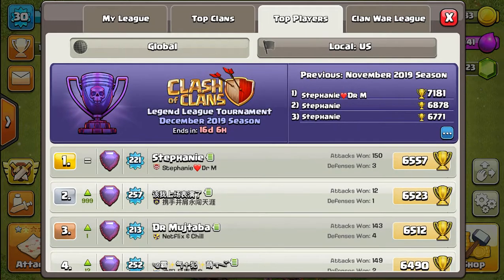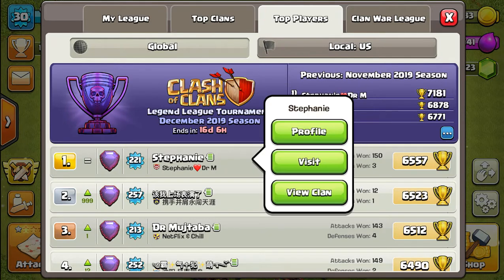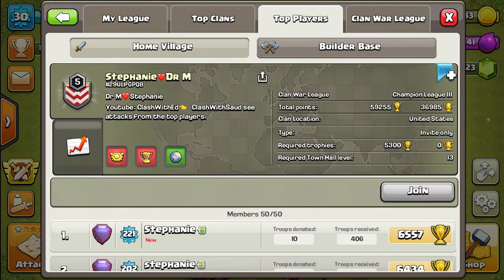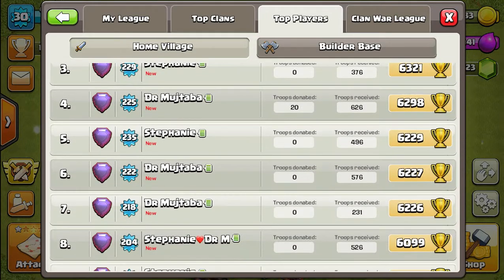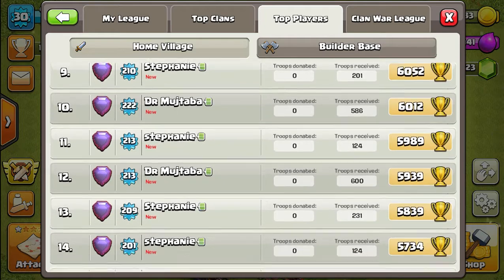Basically, the top player is Stephanie and then Dr. Machutaba — I don't know if I said that right, but that's crazy. On the top three it's Stephanie, Dr. Machutaba, and then Stephanie again. If you look at this clan that she's in, there's a bunch of Stephanies and Dr. Machutabas — like a bunch of them. I don't know why.